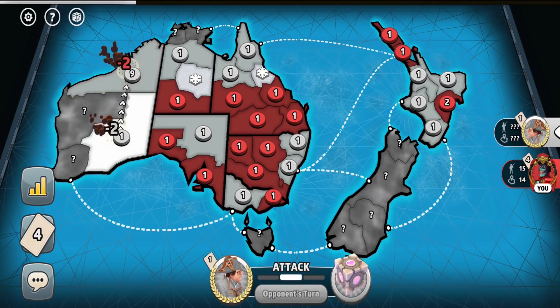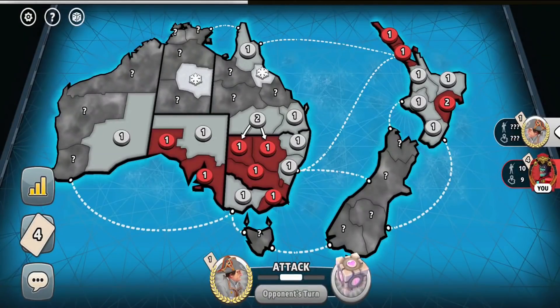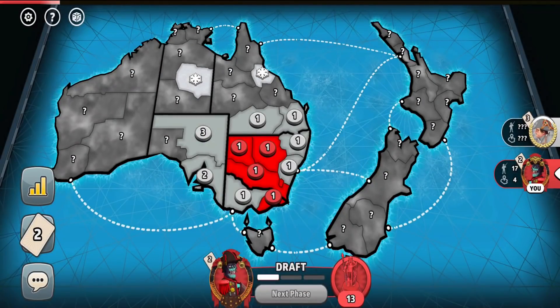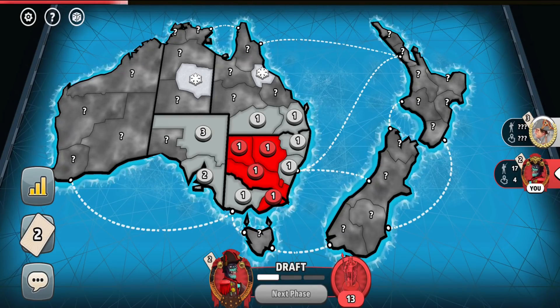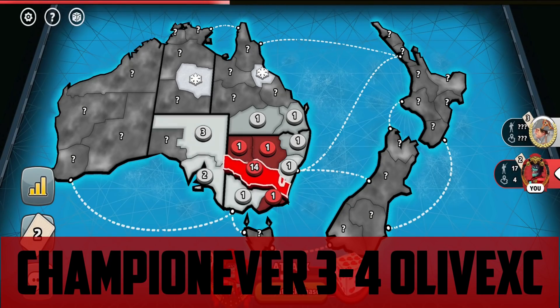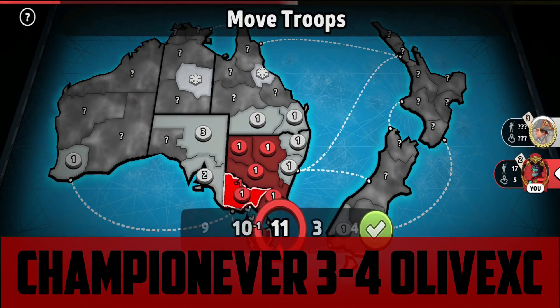I didn't even have a set at 4 cards, so that was a GG. Trading a set at 5 cards I still tried to do something, but realized I wouldn't invade all of the continents anyway — so to not waste time I just surrendered. After the tiebreaker game the result becomes 3-4 with GM Olive XC winning the whole competition.